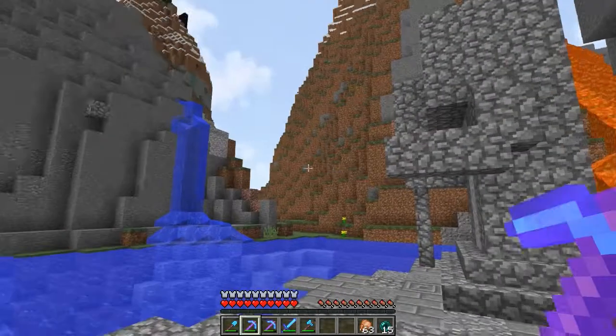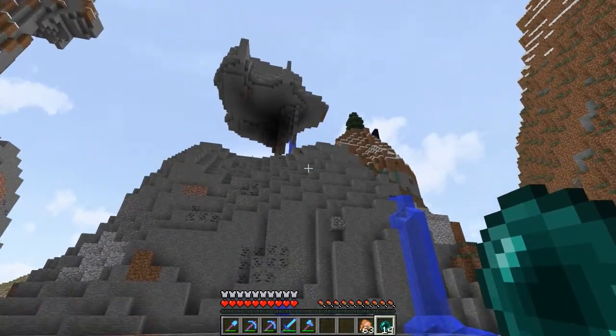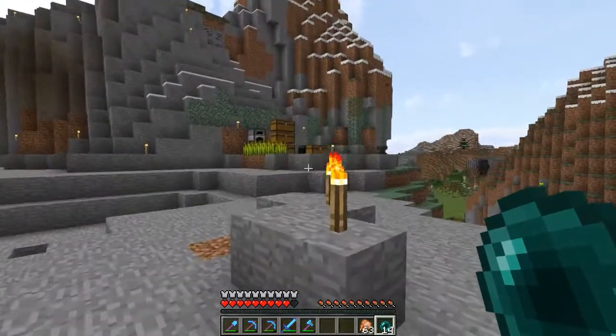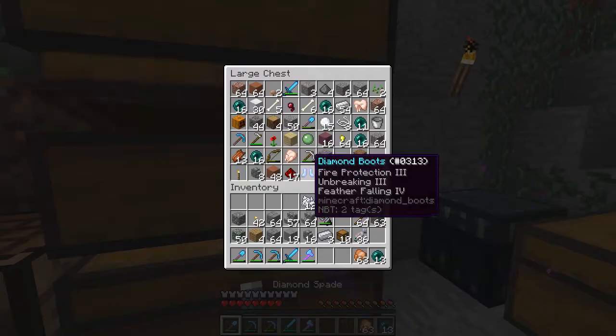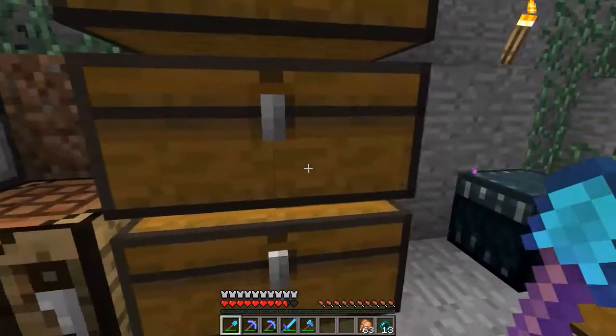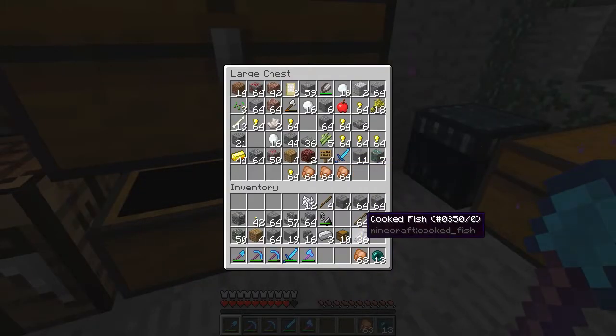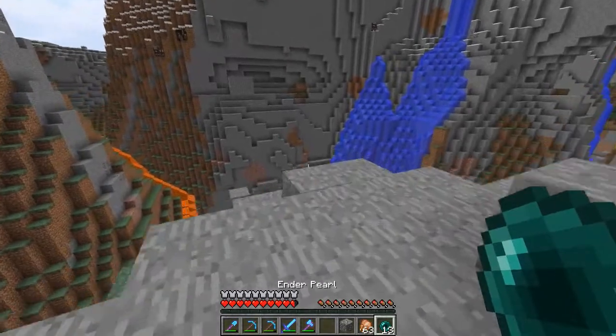I actually don't have hardly any of this stuff I need. I accidentally converted it all to cobble or mossy cobble — oh, that's not what I wanted to do. I wanted to get to the chest but not like that. Do I have any? Oh, there we go. That's enough — 64. Alright, back down to the hole we go.